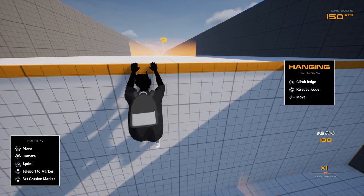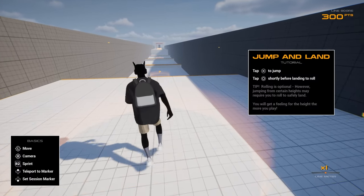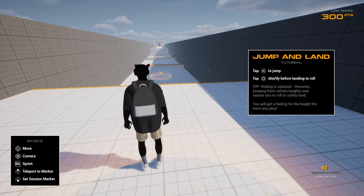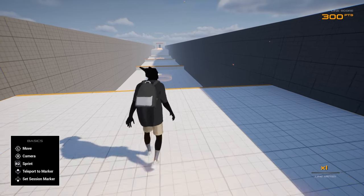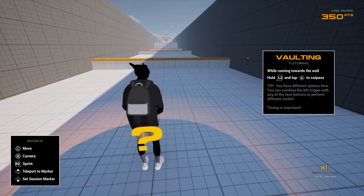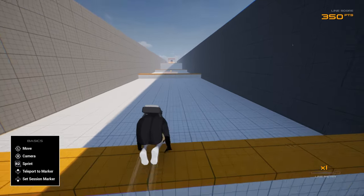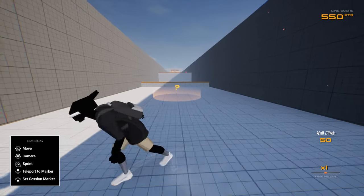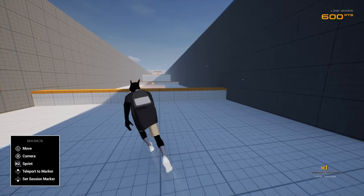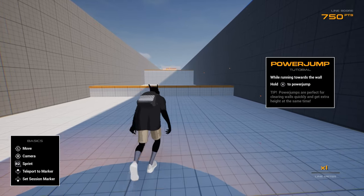So run towards the wall, climb it up and then climb up the ledge. Tap X to jump and then hit circle to land in a roll. Jump, roll — okay yeah, I'm good. Vaulting: hold L2 when running and tap triangle. Oh, he's cold. Let me do it again — oh yeah! Alright, what else we got? Hold for power jump.